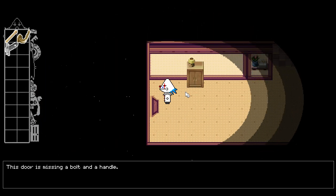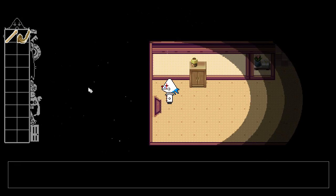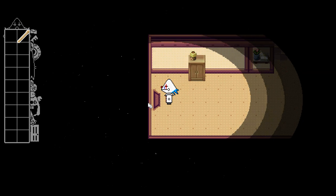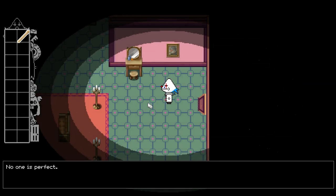So amazing how many things you can put on shelves. You pick up a wire coat hanger — we could use that to get something out of the sink, right? Use the wire coat hanger to fish out a door bolt. The door is missing a bolt and handle — will I just so happen to have a bolt and handle? The door has a few scratches in it and no one is perfect.